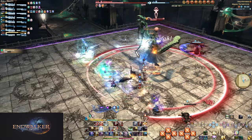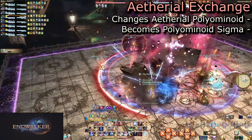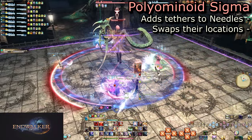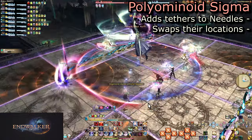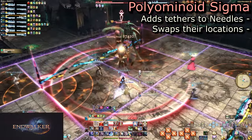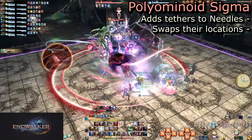She will perform a few more attacks before shifting into phase 2. This is marked by her speaking with a new cast: Aetherial Exchange. This is followed by Polyominoid Sigma, which is identical to Aetheric Polyominoid. The difference now is that each needle will have a partner, designated by them being tethered together. The needles will swap places after a few seconds.